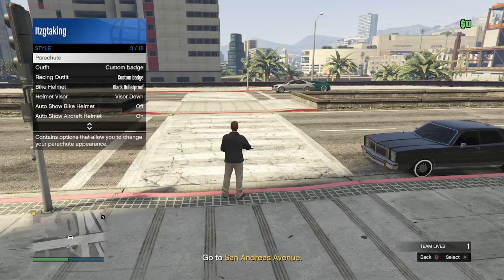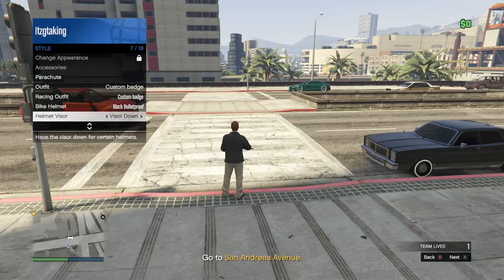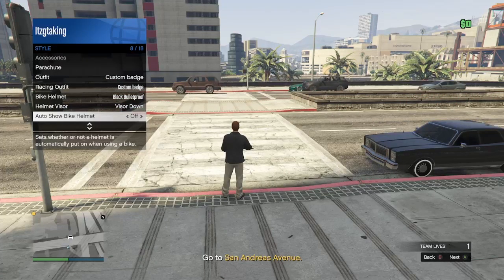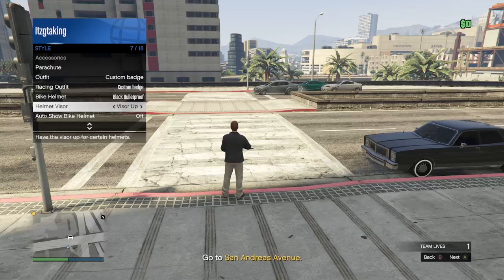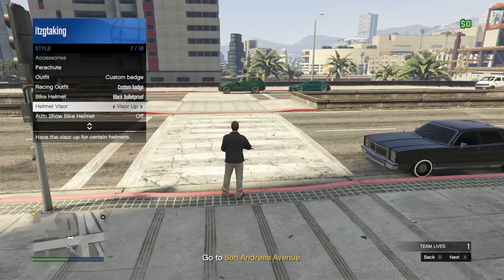You also want to scroll through Auto Show Bike Helmet for 30 seconds. Do both Helmet Visor and Auto Show Bike Helmet for 30 seconds each. Sometimes you'll hit this glitch on the first try, but sometimes you won't — you may have to try again. I was able to hit it on the first try yesterday before recording this, and I'm hoping to do the same now.